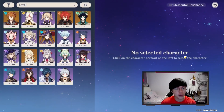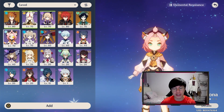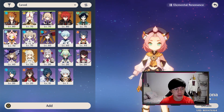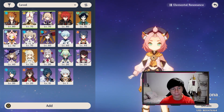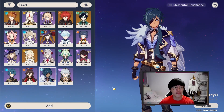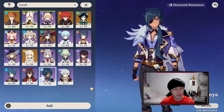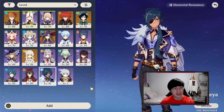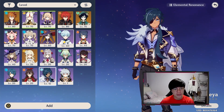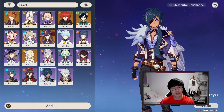For the last slot we need a cryo character, and our only choices are Kaeya, Chongyun, and Diona. I'm going to go with Diona and I'll explain why I didn't use Kaeya or Chongyun. Before that, Kaeya does have a nice Q that applies a sustained cryo element, but you can achieve a similar effect with Diona's Q and Chongyun's E, which is even better. Chongyun's E applies the cryo effect consistently, which basically puts Kaeya out of the picture.